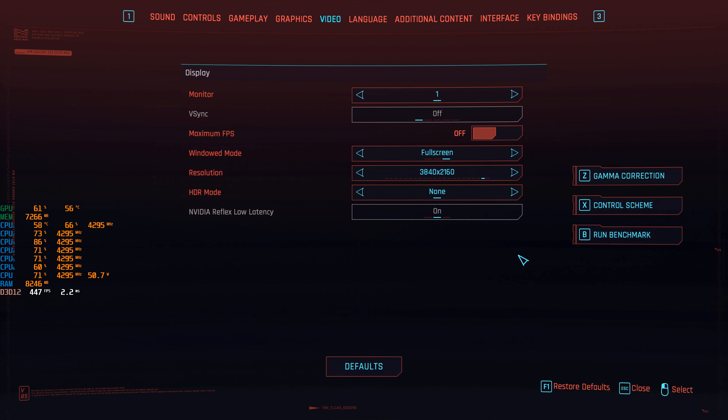Straight off the bat we're in a bar scene, which is one of the most demanding due to the fog and different lighting sources. We're pulling almost 12 gigs of video memory, 10 gigs of RAM, and we're within 70–73 frames, which is still above 60. That's the whole point here.